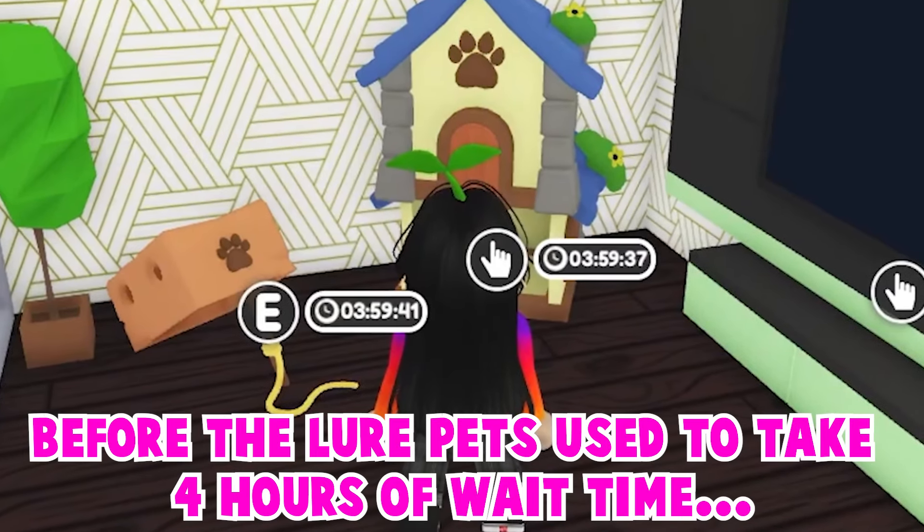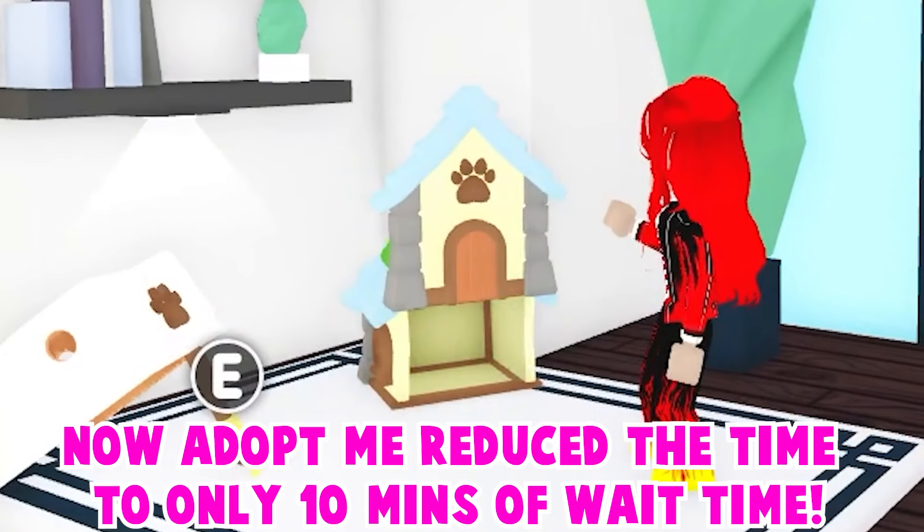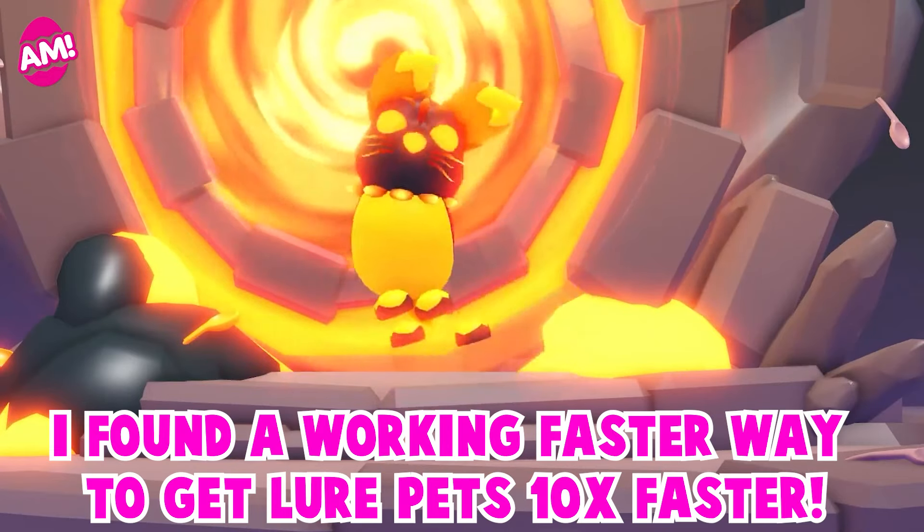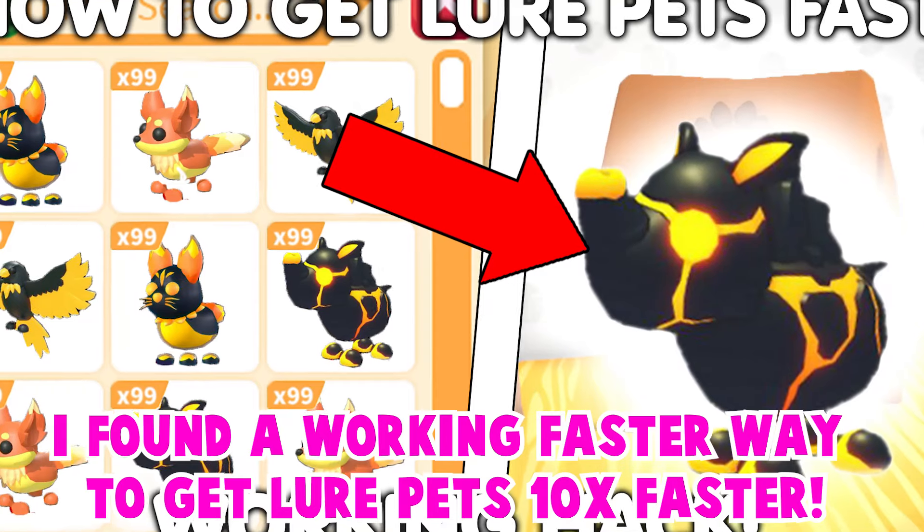Before, the lure pets used to take four hours of wait time. Now Adopt Me has reduced the time to only 10 minutes of wait time. I found a working faster way to get lure pets 10 times faster.